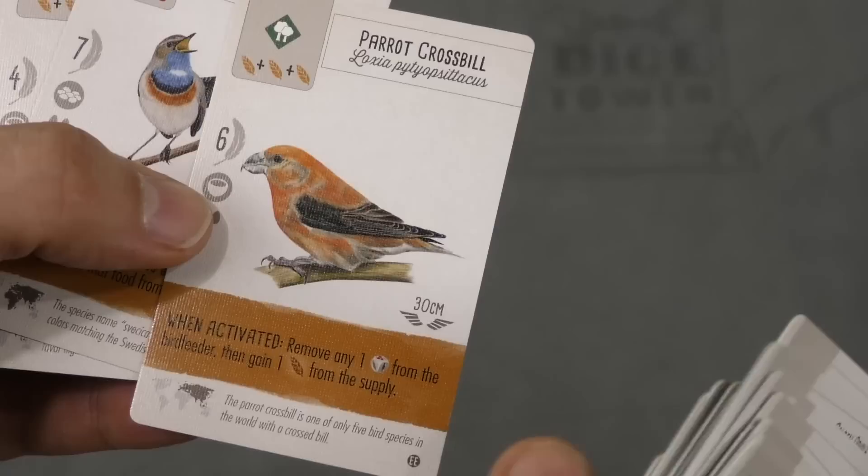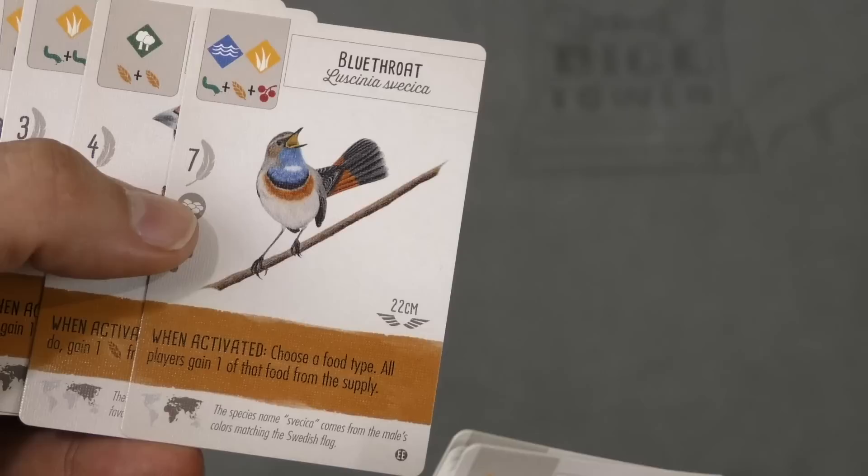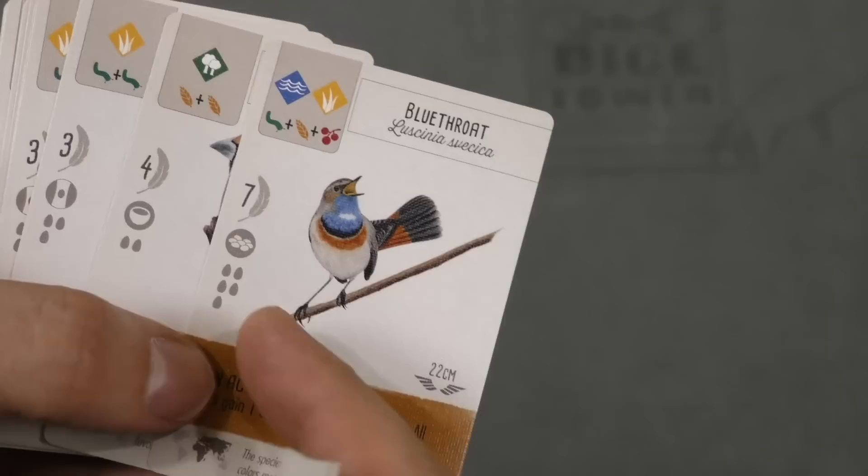I never even heard of some of these birds before, but they're cool. This one here — choose a food, and everyone gets a food from the supply. That's pretty cool. You're helping everybody else out, and at seven points it can hold five eggs. So there's lots of new variety amongst all these cards.